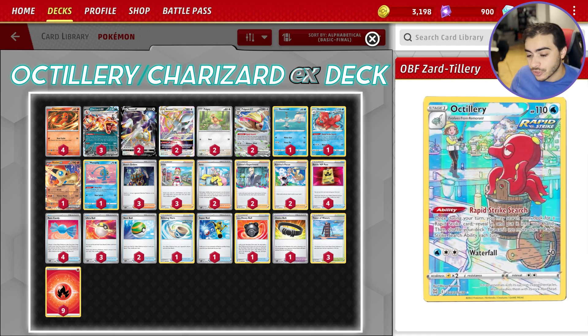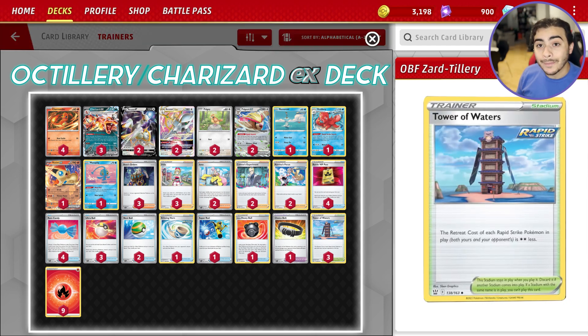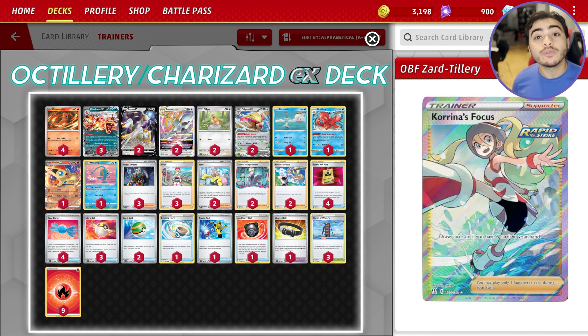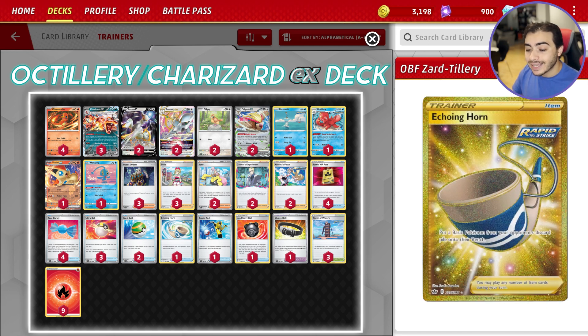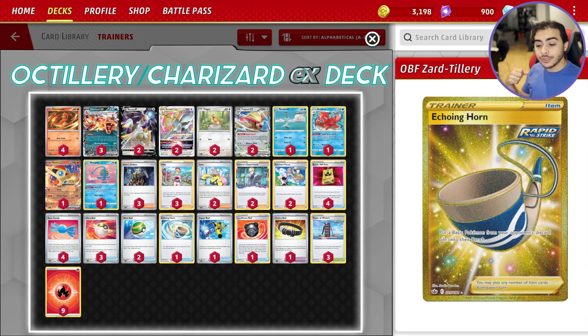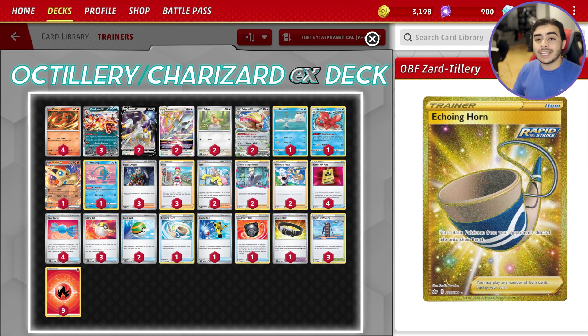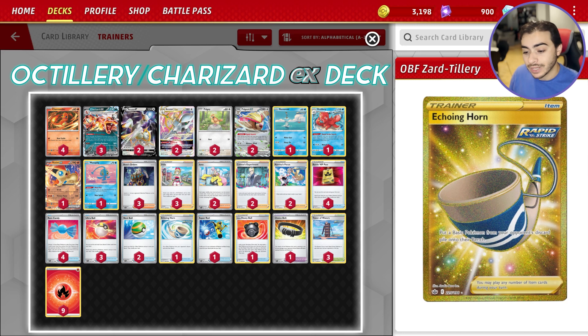You can search for any Rapid Strike card, meaning you can search for cards like Tower of Waters to bump any Path to the Peak that might be in play. You could search for cards like Karina's Focus to help you draw more cards. You can even search for cards like Echoing Horn — for example, search Octillery for Echoing Horn, bring back Lumineon, Pidgeot EX for Boss, and then use that for game. This combo enables a lot of cool interactions and plays you would not be able to make otherwise.